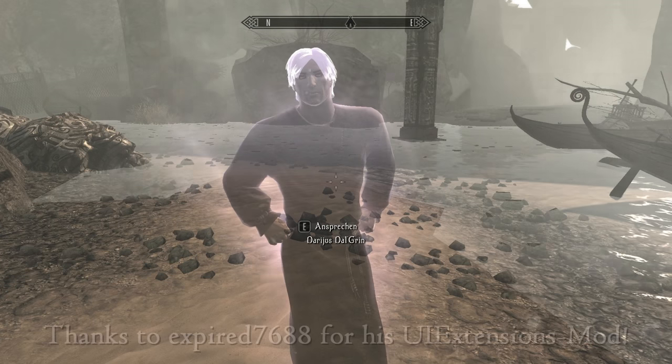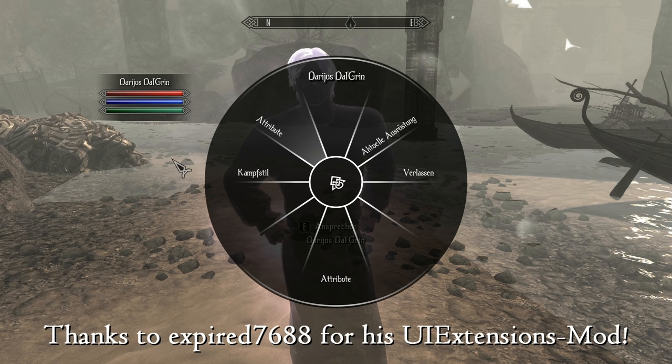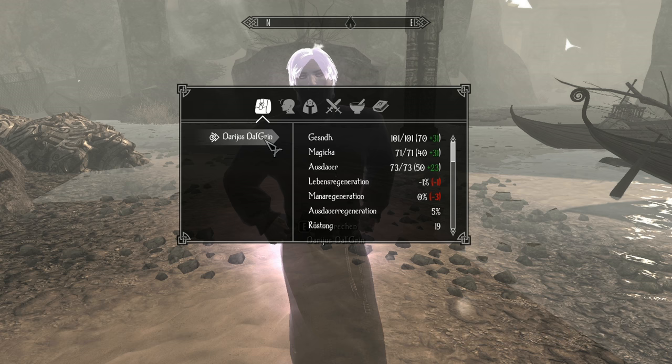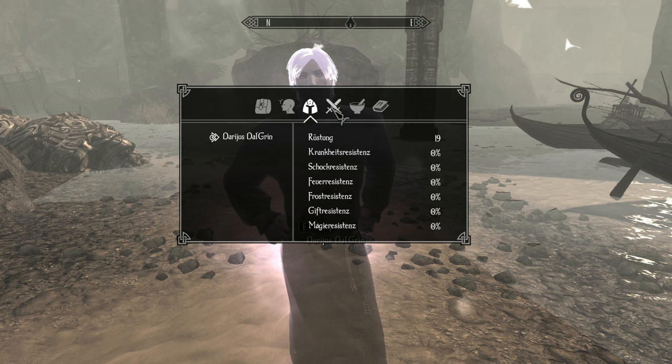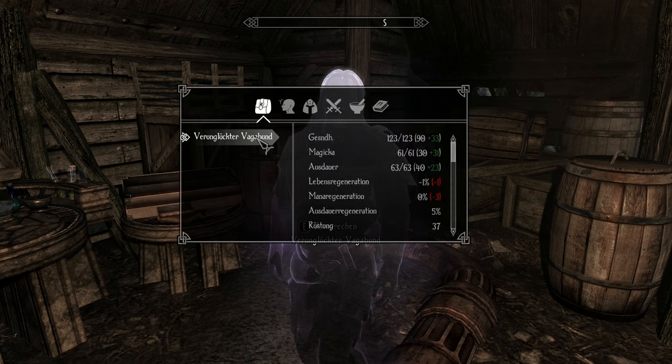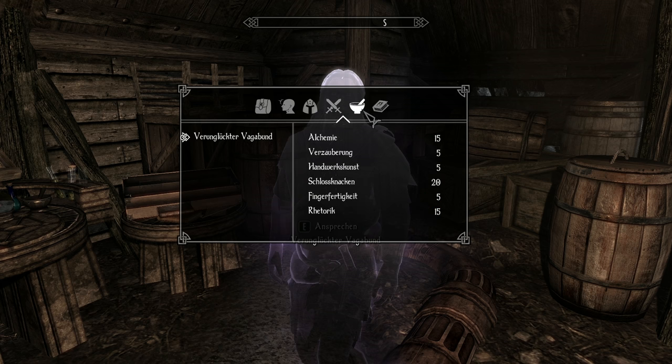There is also a stat menu that allows you to get a detailed overview of your apparition's stats. As you can see, health, stamina, and magicka are modified. The amount of this buff depends on your enchantment skill and your value of that respective attribute. In other words, the more health and enchantment you have, the more health your apparition has. There are also perks that allow the player to tinker with the apparition's and the player's attributes and how they depend on each other.